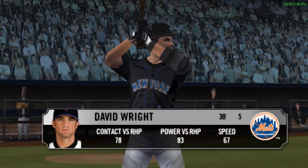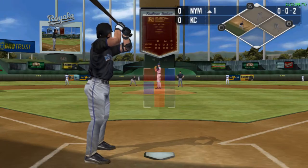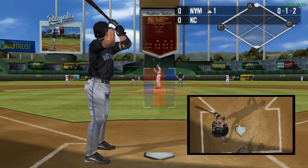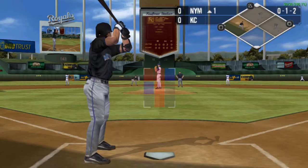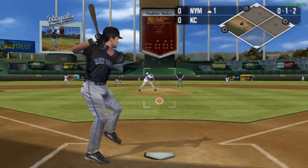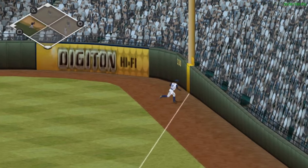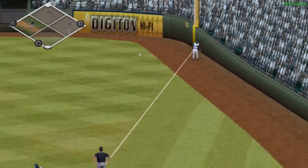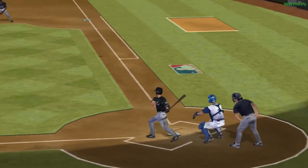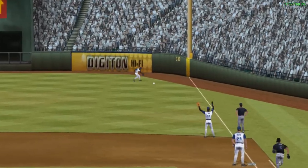David Wright is next up at the plate. Whiffed on the changeup. That changeup right over the plate — I can feel the breeze from the batter's swing up here. Fly ball hit to shallow right. It's a fair ball. A run scores. Another run crosses the plate. A two-RBI single. It looked like it was hit well, but once it reached the outfield, it dropped like a ton of bricks.